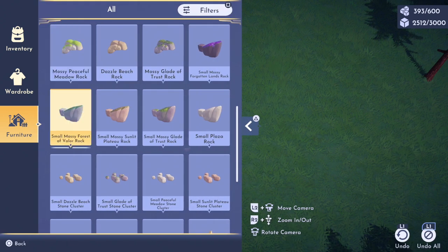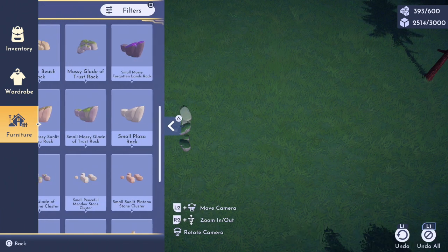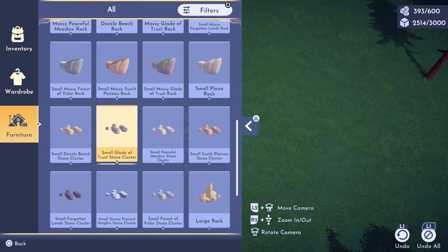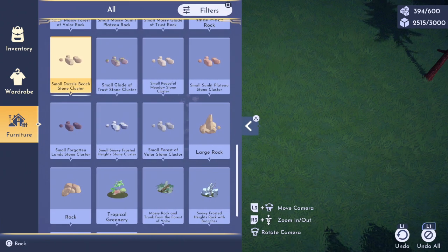You place it down, then grab another one and place it down, then grab another one and place it down. Then you switch to the small Forest of Valor cluster and you place one of those.